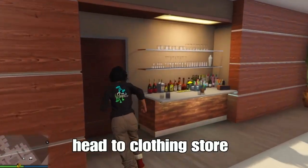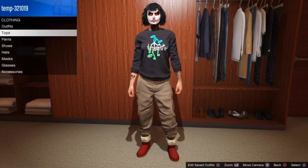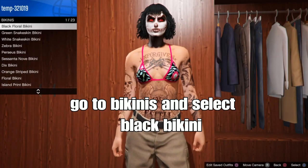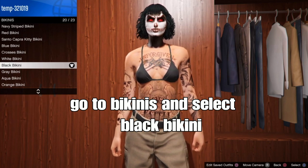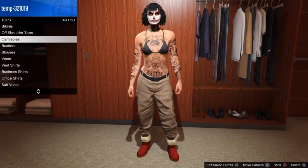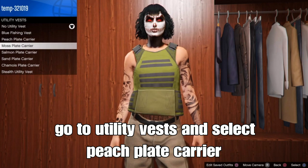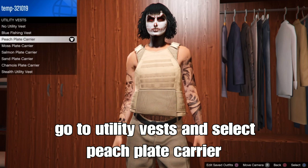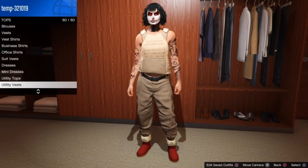Once you get the tan joggers, head over to the clothing store and go to the top section. Go down to bikinis and select the black bikini. Then back out, go to tops, scroll down to the UV tops and select the peach plain carrying top shown on screen.